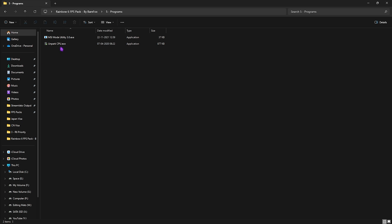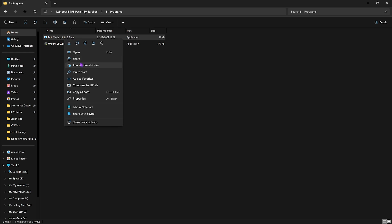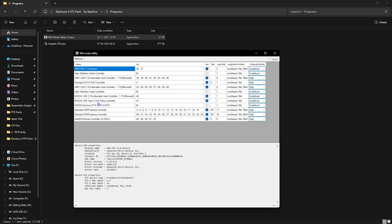Next is the Programs folder, which includes Unpark CPU and MSI Utility V3. Right-click and run MSI Utility as administrator. When the window opens, find your graphics card, click the MSI button, change the setting from Undefined to High, and click Apply. This ensures your GPU is set to a higher affinity so it's better utilized in-game.